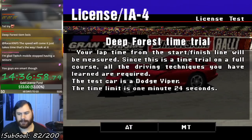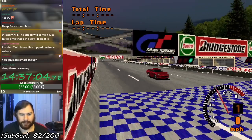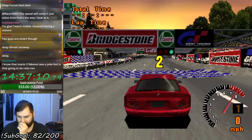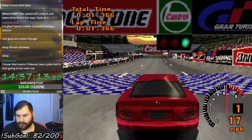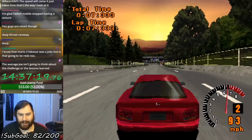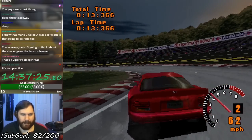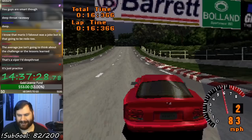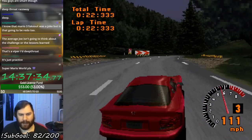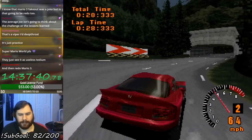Now we get to go to Deep Forest for test number four. We're in the Viper again, time limit one minute twenty-four. Have you noticed the pattern yet? We're alternating between the Griffith and the Viper for all the IA tests. I almost got a fail there because of grass.